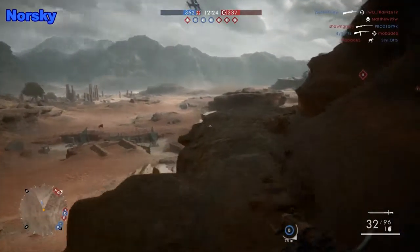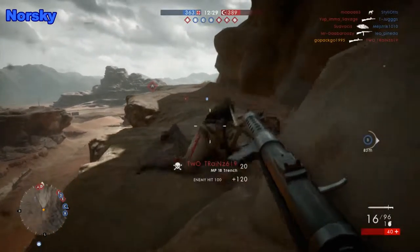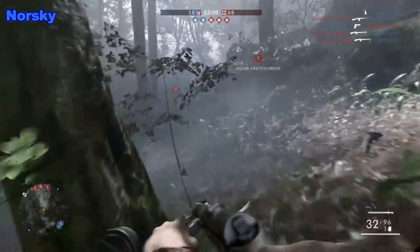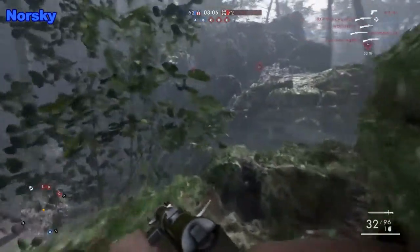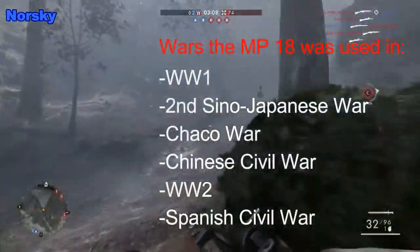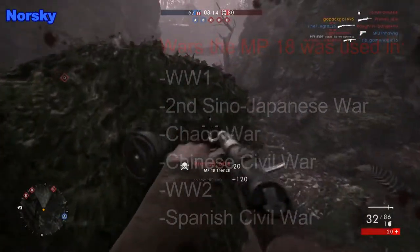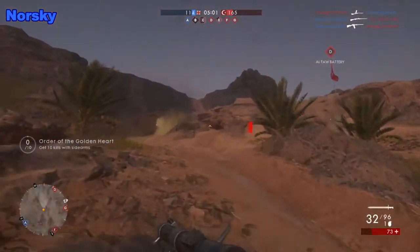The Machine Pistol Model 1918, or the MP18, was developed in 1916 by German small arms designer Hugo Schmeisser, and it began production in 1918 through the early 1920s. The MP18, manufactured by Theodore Bergmann, was the first practical submachine gun used in combat. Introduced in 1918 by the German army during World War I, its design formed the blueprints of most submachine guns manufactured between 1920 and 1960.